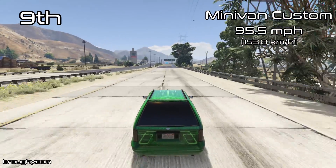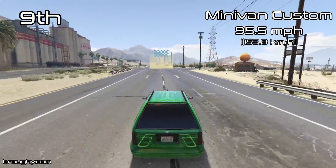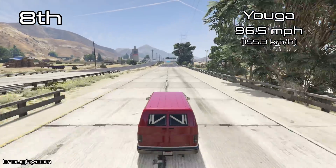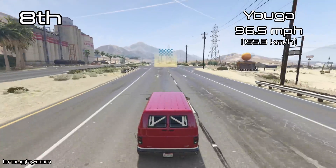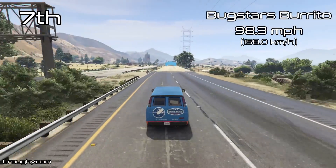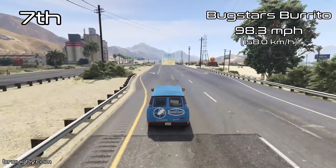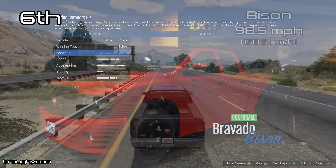Despite that, the class itself is relatively close. If you take out those top two, there are maybe 10 or so vehicles all separated by about five miles per hour, so there is good balance in terms of competitiveness. Most people will gravitate toward the top two since the others aren't that great around a track. In terms of top speed, a lot of the Vans are relatively similar, which is probably a function of how they're programmed — they're all built pretty similarly in terms of handling files, so they naturally have similar top speeds, especially without much engine power to override that.